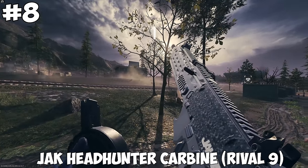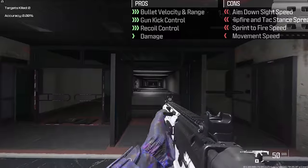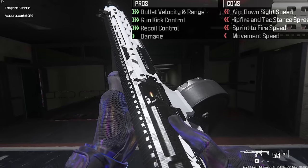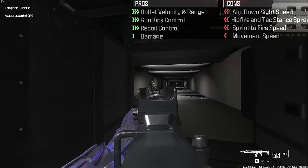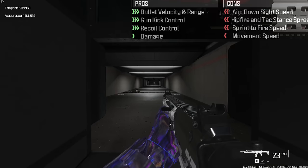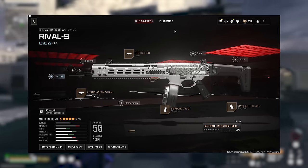At number 8, we got the Jack Headhunter Carbine Kit for the Rival 9. This turns the weapon into a 3-round burst and boosts the bullet velocity, range, gun kick, recoil control, and damage — at the cost of ADS, sprint to fire, and movement speed, while lowering the hipfire and attack stance spread. And here's the build that I used for it.